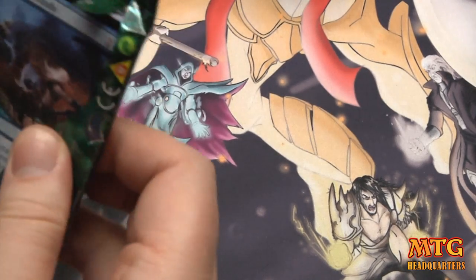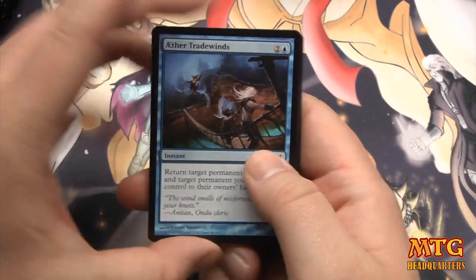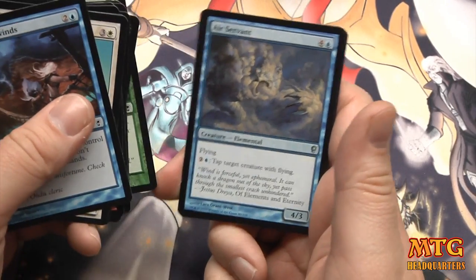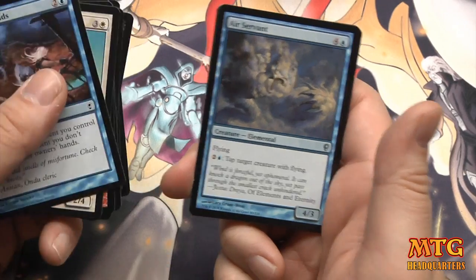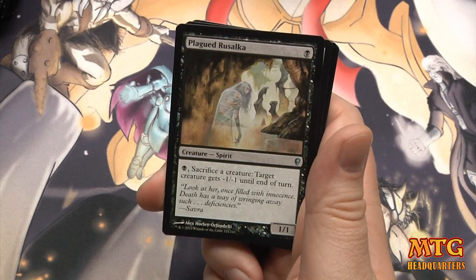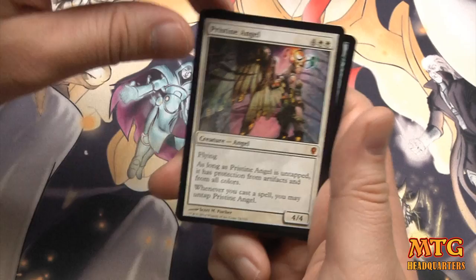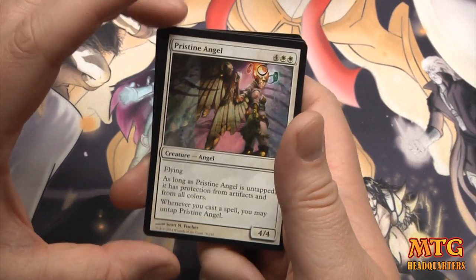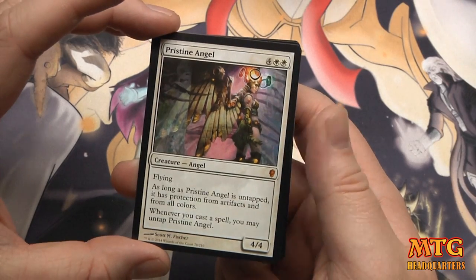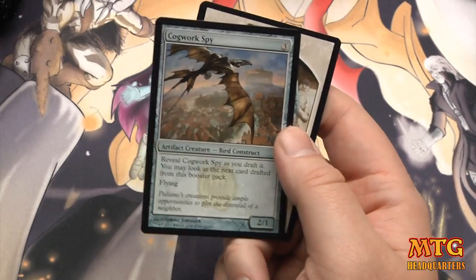Hopefully this will help you guys prepare for your drafts — just to get an idea of what the packs look like. Tomorrow morning I'll get my release day packs from my LGS and we'll do a much longer video. Air Servant, Barbed Shocker, Plagued Rusalka, and our first Mythic is Pristine Angel — one of the lower-value mythics but still a mythic: a 4/4 flyer, protection from artifacts and all colors as long as it's untapped, and whenever you cast a spell you may untap Pristine Angel.